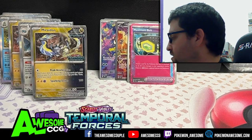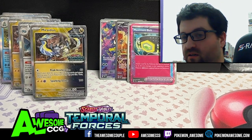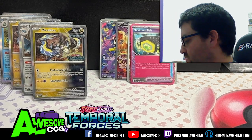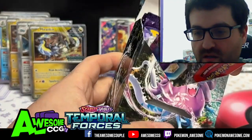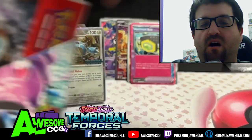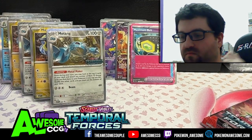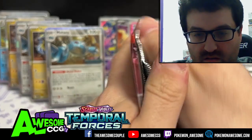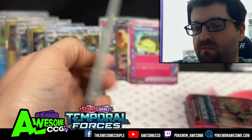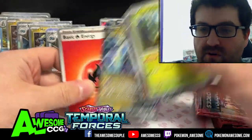Come on, Koraidon — you have the power! Koraidon, you can do it! Come on! Another Miraidon. Temporal Forces — the forces of your temper... temporal, blah blah blah — we got Miraidon EX!